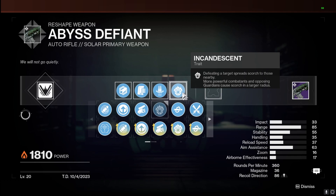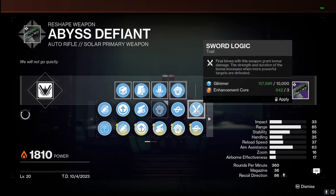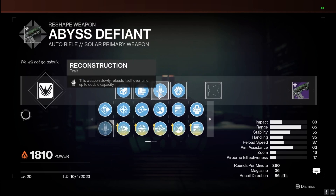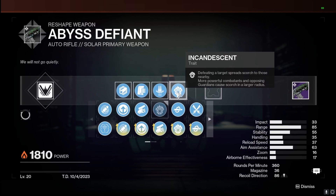In the fourth column, Incandescent pairs with the solar subclass very well — it's a great perk in general, and Reconstruction plus Incandescent is a match made in heaven. You also have the option of Sword Logic for bonus damage based on the power level of the target you defeat — red, orange, or yellow bar enemies. Swashbuckler is another option giving a base damage boost from melee defeats or weapon kills. Personally, I'd go Reconstruction and Incandescent for PvE.